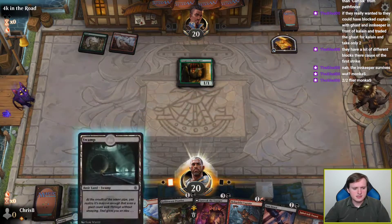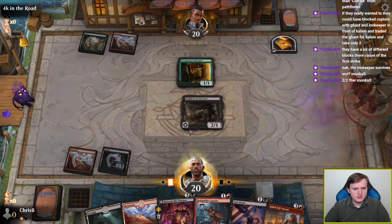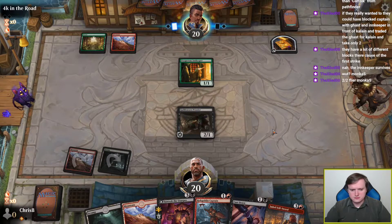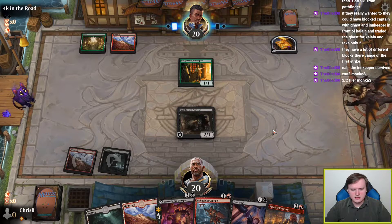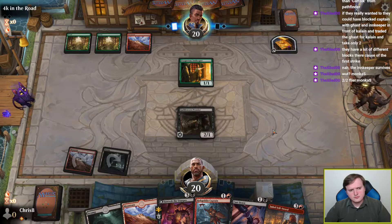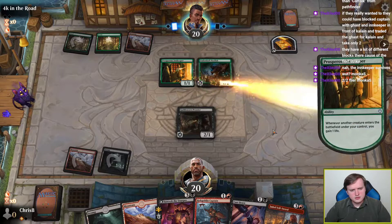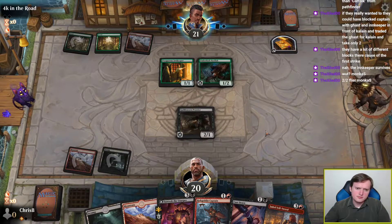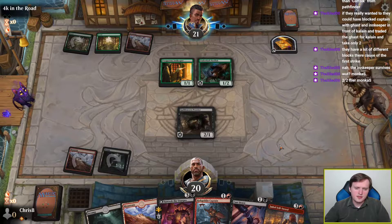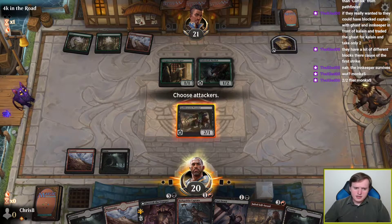Prosperous Innkeeper is excellent against both of my cards, unfortunately — I guess it's worse against Prowler though? Because at least Prowler draws a card. Not currently looking at any good turn 3 play, unfortunately. Mostly just going to be playing a 2-drop, which is underwhelming. Underdark Basilisk doesn't really matter. The Prosperous Innkeeper essentially has Death Touch already, so kinda all the same.